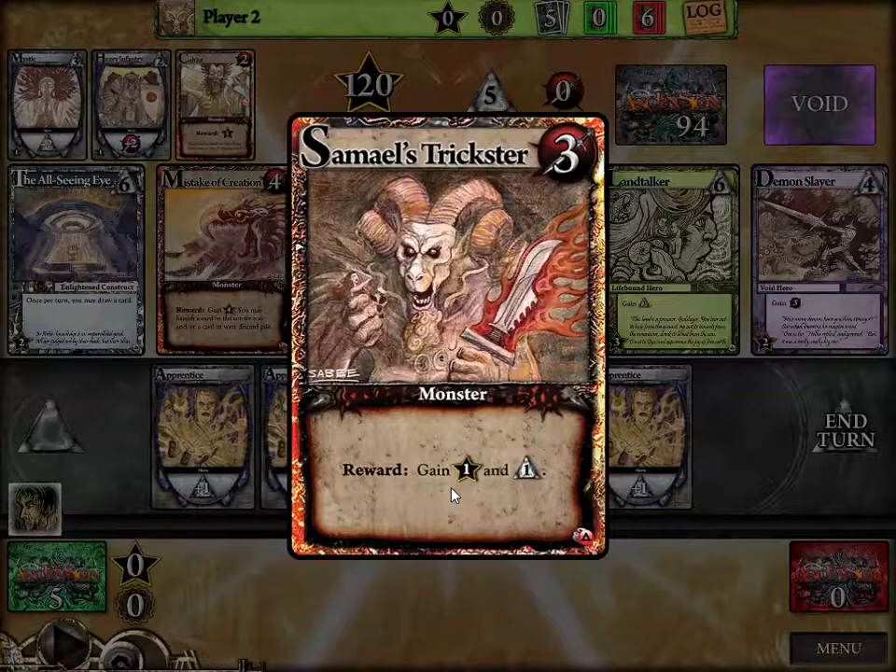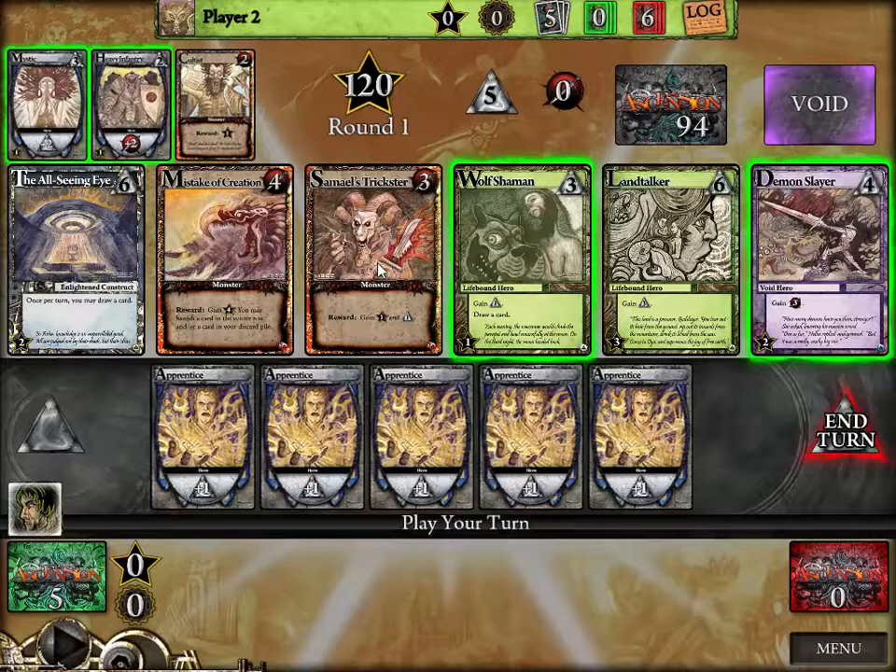This guy means when you kill him for three, he gives you one point and one buying power. Sometimes you want to do combos — kill him first, get enough to buy another card, which opens up another monster, and so on. This is the tableau we're both working off. Up here there's a Cultist, Heavy Infantry, and Mystic — always available. You can buy a Mystic for three, which gives you two buying power as a card in your deck. The Heavy Infantry gives you two combat ability instead. These don't permanently stay in your hand — they go away immediately, whereas purchased cards improve your deck.